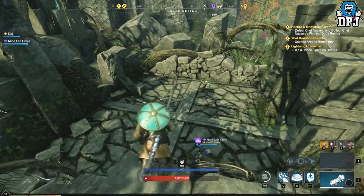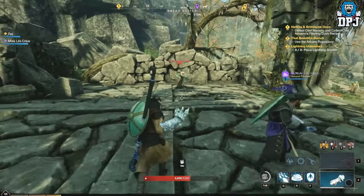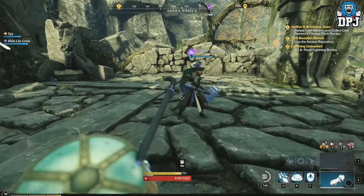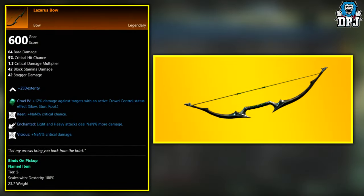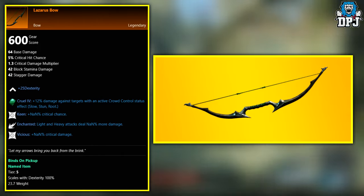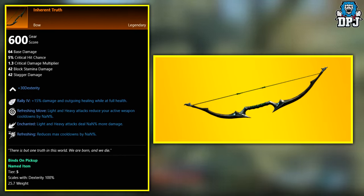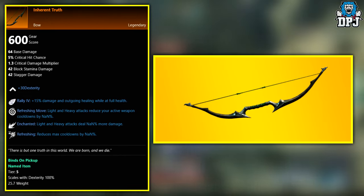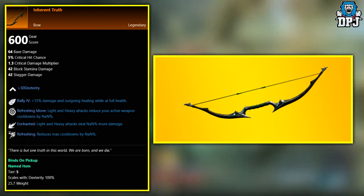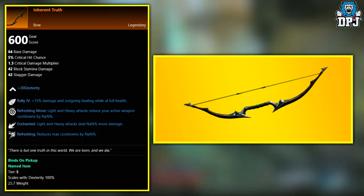Some of the images are placeholders and some of these weapons haven't been found yet - those I'm hoping you can help me out with. First up we have the Lazarus Bow, exclusive to the Lazarus Instrumentality expedition boss known as Silla. Next up we have the Inherent Truth, exclusive to Lazarus Instrumentality boss Chardis - that's the one you have to hunt.